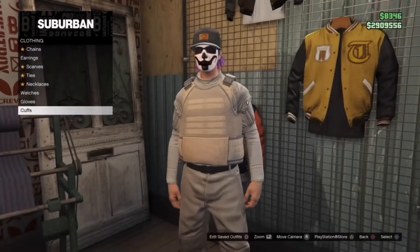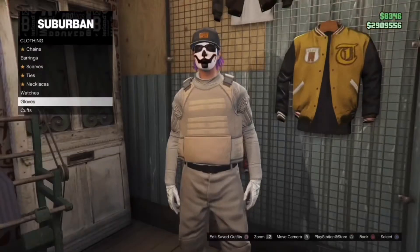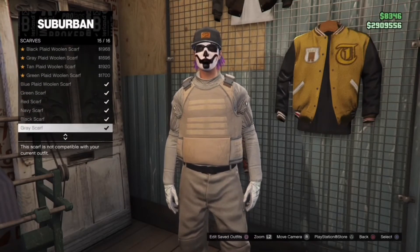Now go to accessories, gloves, and equip the grey woodland tactical gloves. Then go to scarves and equip the tan desert scarf. Now save the outfit and make your way to the mask store.